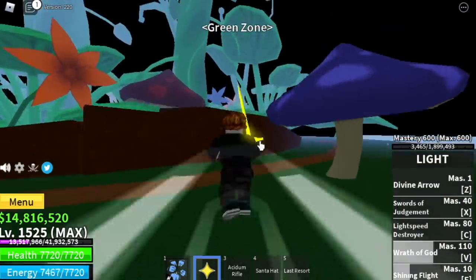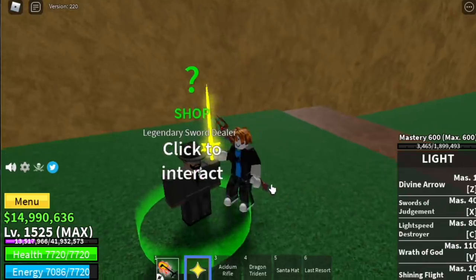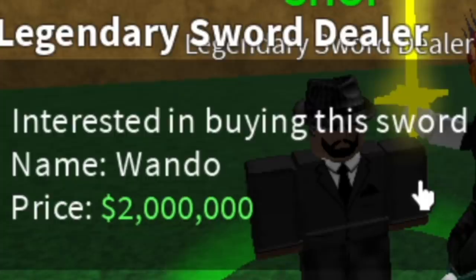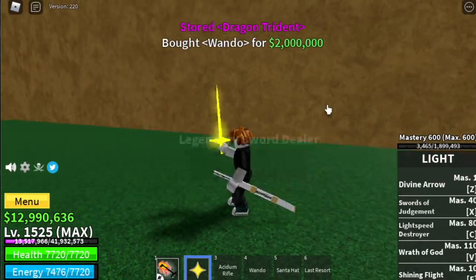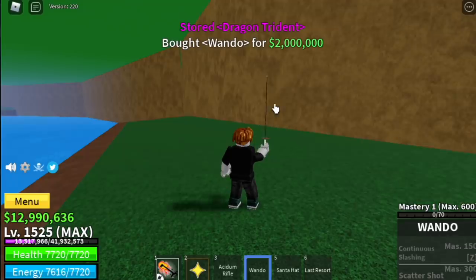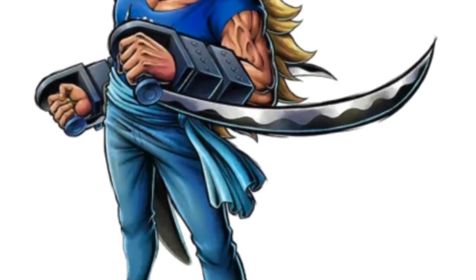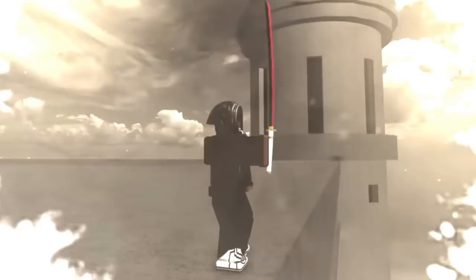This is obvious — you need to have belly, money in-game. Why? Because there are new swords and weapons, and some you need belly to buy. For example, Wando needs 2 million belly. Here are some of the new weapons: a Flamesword, and the sword of Killer from the Kid Pirates. There's also a bow — I think this is from the Kuja Pirates. Help me out in the comment section with the names.